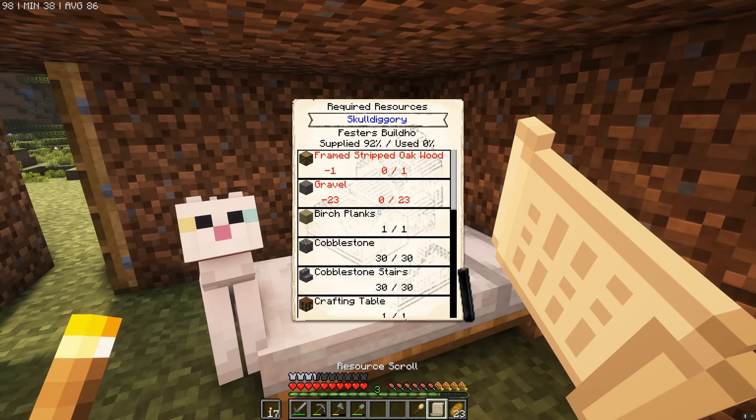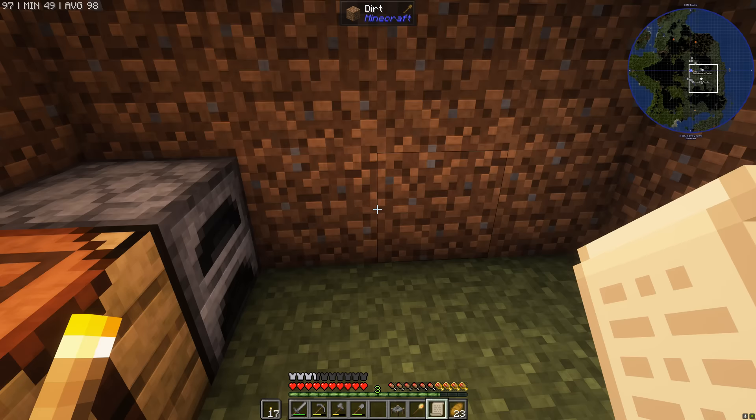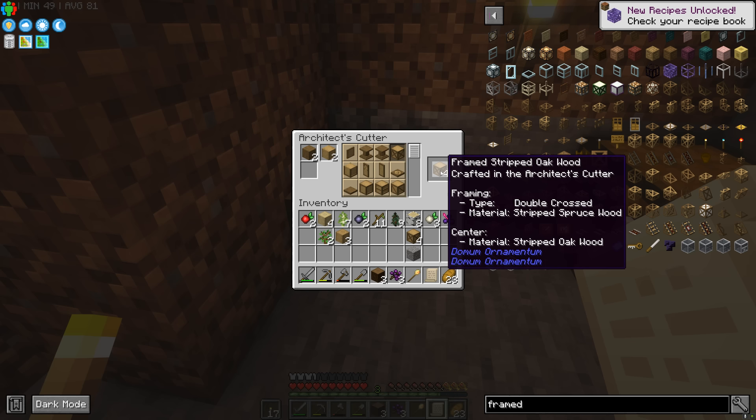The builder has everything he needs now — the resource scroll shows he's fully stocked, even with the rack we pinched from the boat earlier. There's one thing we need to do now: put down the architect's cutter. The remaining things we need to make are the framed stripped oak wood, and we need to gather some gravel. Framed stripped oak wood — click that, grab it out of the cutter, amazing. We won't make any more because I'm not sure if we need any more. The number one place to look for gravel, as always, is underwater, and we're very close to multiple water sources, so that's great news.